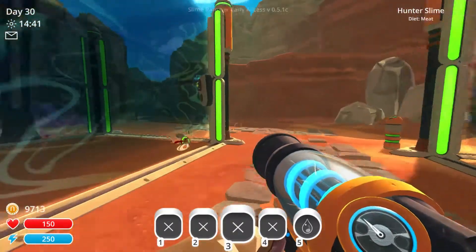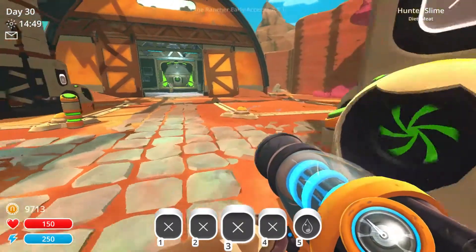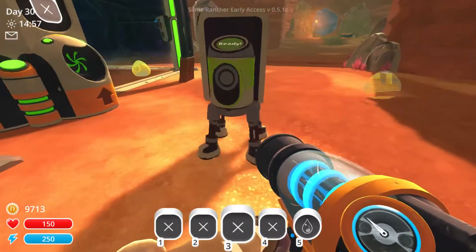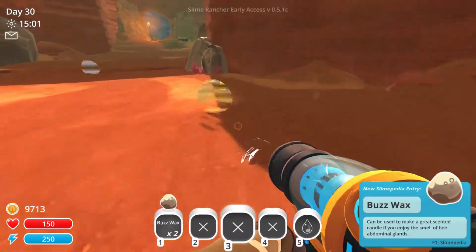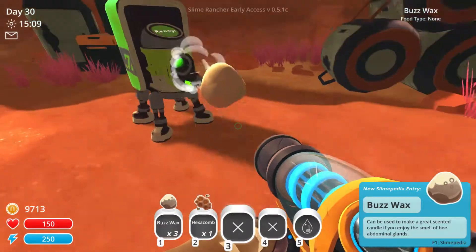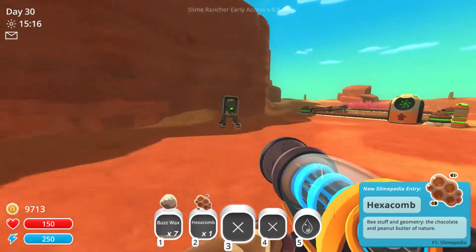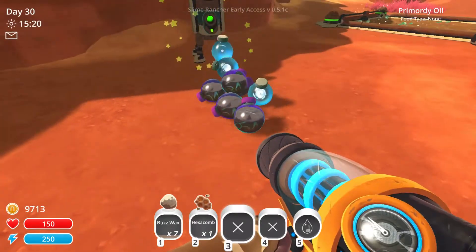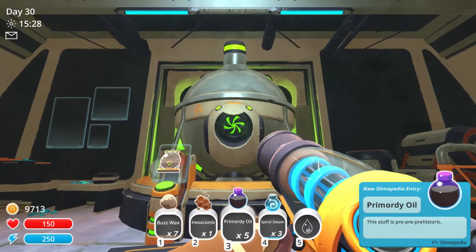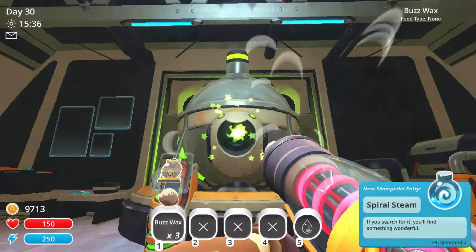I managed to rescue two hunter slimes and three quantum slimes from that area. Chickens are coming to the hunters and it looks like the extractors are ready. From the apiary I got buzzwax and a honey hexacomb - that's cool. From the second one I got more buzzwax. From the pump I got spiral steam. These resources go into the fabricator to build other things - I can't sell them since they're not plorts.